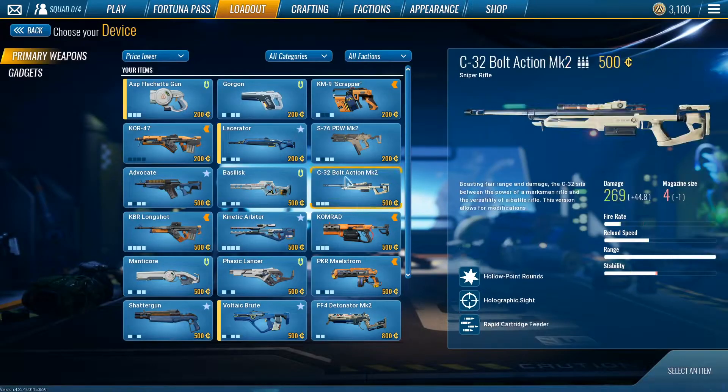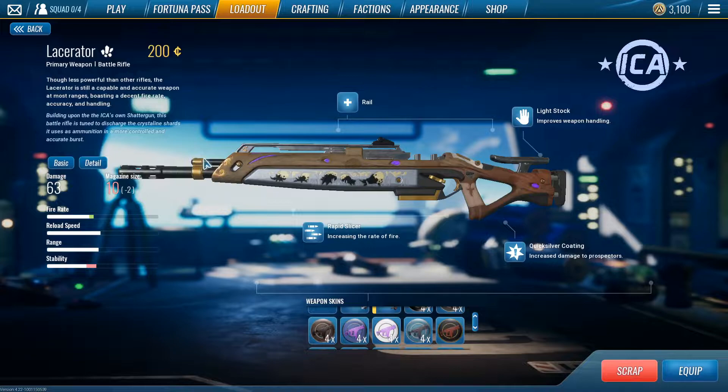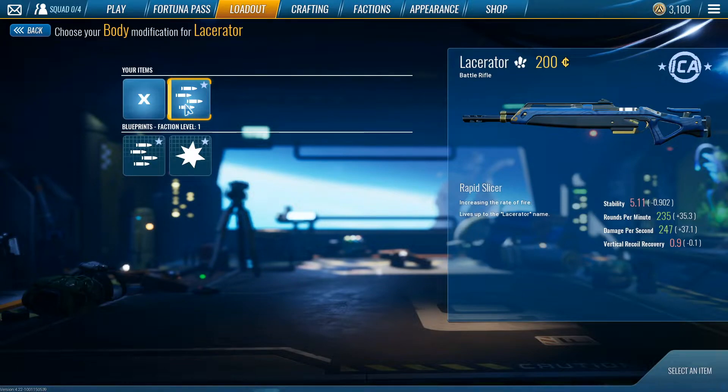The first weapon on the list is the Lacerator. It's a really strong mid to long-range weapon — even close range it's really good. It does about 63 damage with a 10 mag size. For attachments, I would suggest you always want to run Rapid Slicer — it's the best attachment in that category. The other two in that slot are kind of bad.